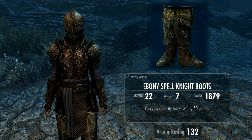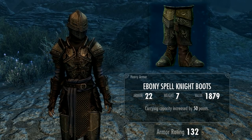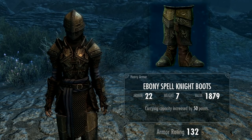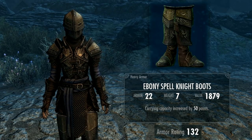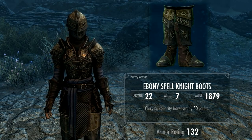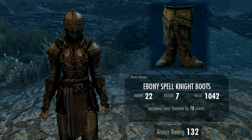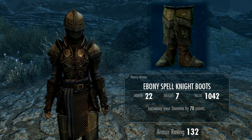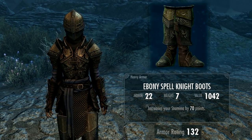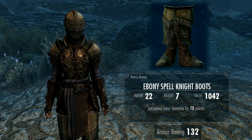For the boots, the naughty version has armor rating 22, weight 7, and increases carrying capacity by 50 points. The nice version of the boots also has armor rating 22, weight 7, but increases your stamina by 70 points, which is more suited to a typical two-handed heavy armor warrior rather than a battle mage.